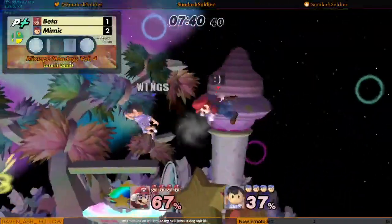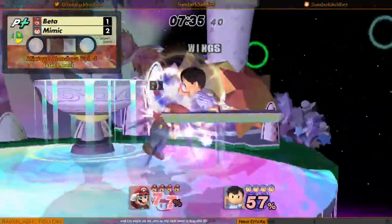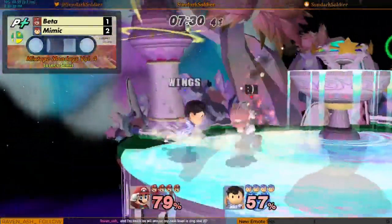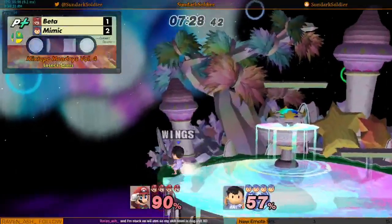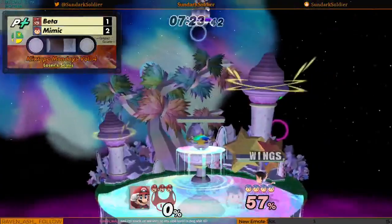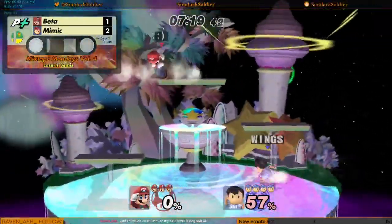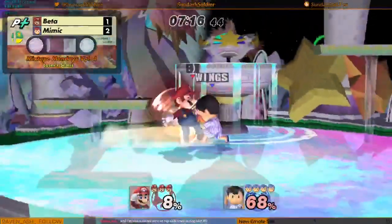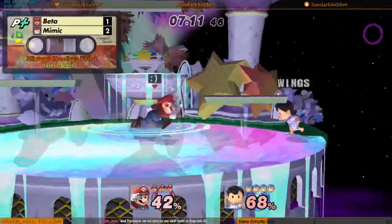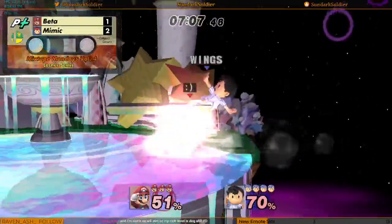Plus it's a really good Roy stage, so that's why I take him here sometimes. A little bit more dash dancing from Mimic. Trying to intercept with the Nair, but puts it closer to ledge, then covers the attempt to get back on stage with the forward smash. Nice back air — double combo. A little bit of a sour spot on the first one, but jab combo beats the spot dodge.